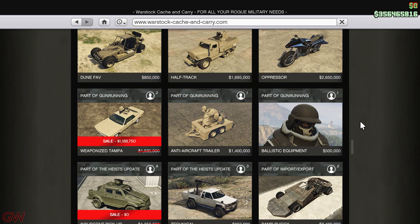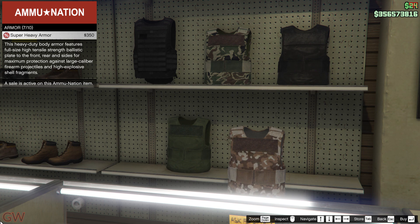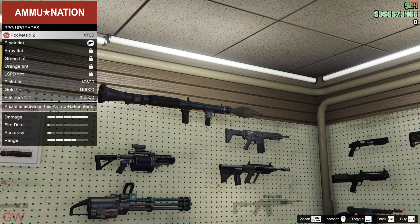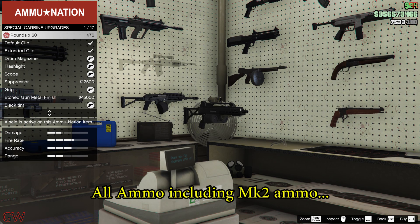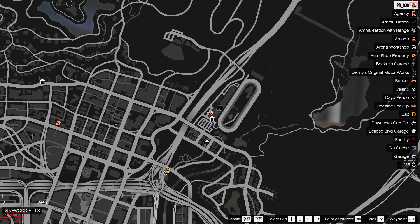Finally we have the Weaponized Tampa on discount this week. Adding to the discounts, all five types of armor are on discount, and ammo for all weapons is on discount this week as well. This includes the Mk II weapons — they are not excluded this time, so every type of ammo is on discount this week.